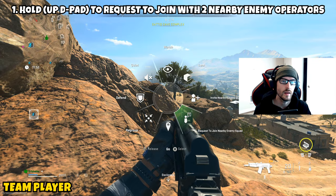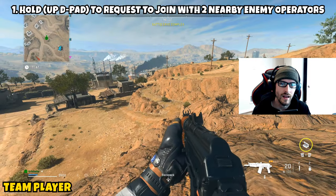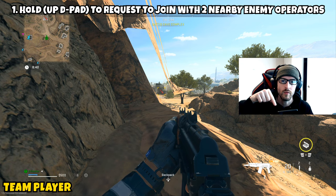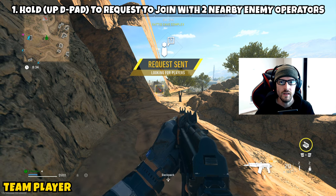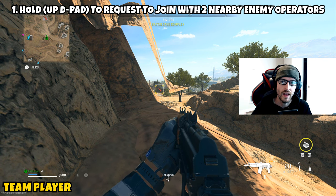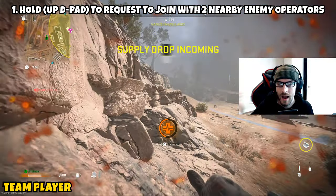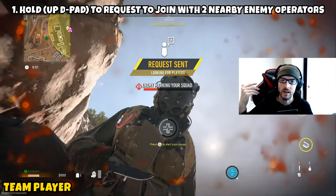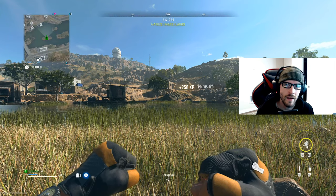Next up we have 'Team Player' — this is a one-and-done. You're going to hold up on the d-pad (not sure what the keyboard bind is) to request to join two nearby enemy operators. When you press up on the d-pad you'll get a wheel in the bottom right — there's one that says 'request to join nearby enemies.' The caveat is you have to be pretty close to the players for them to receive the signal. In my first case a guy let me join him; in the second case the guy downed me and I kept requesting while downed and close enough, which counted for my second one.